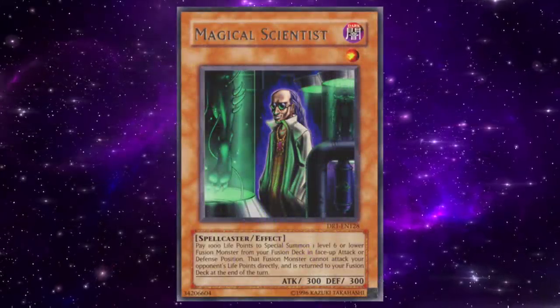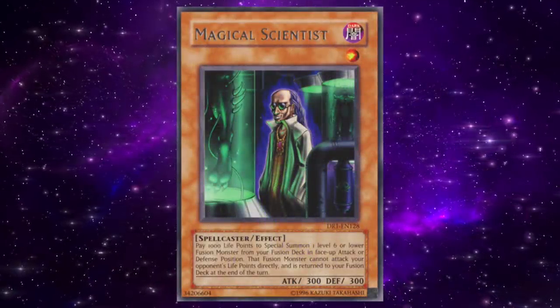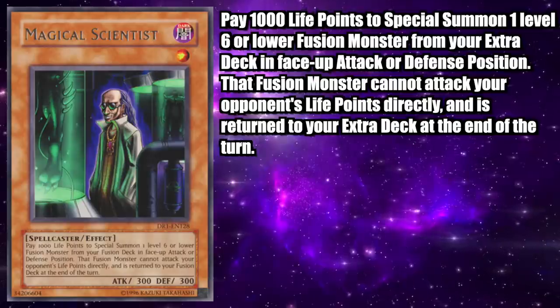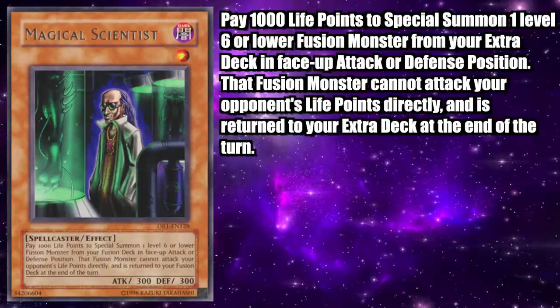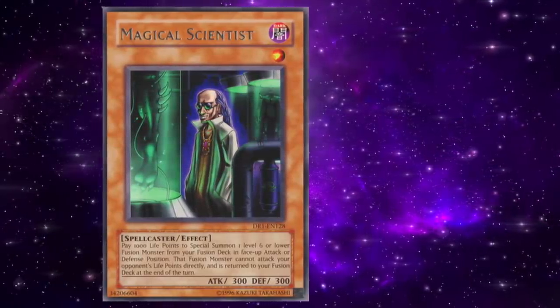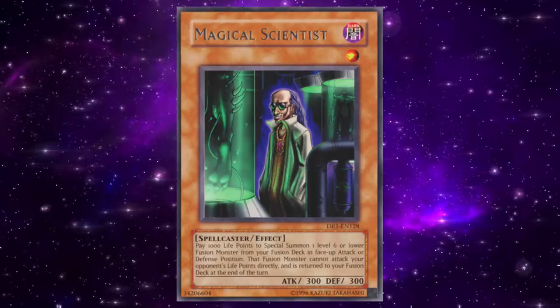Magical Scientist is a Dark Level 1 Spellcaster Effect Monster with 300 attack and defense. Its effect reads: pay 1000 life points to special summon one Level 6 or lower fusion monster from your extra deck in face-up attack or defense position. That fusion monster cannot attack your opponent's life points directly and is returned to your extra deck at the end of the turn. Magical Scientist might be one of the first truly broken cards in Yu-Gi-Oh's history.